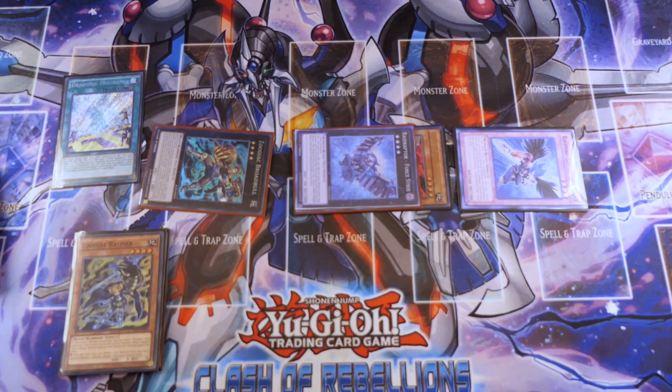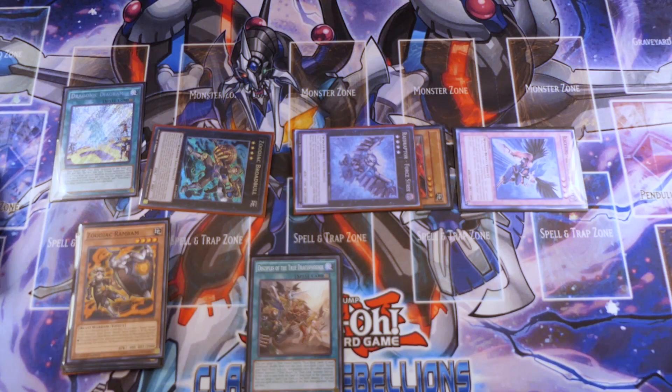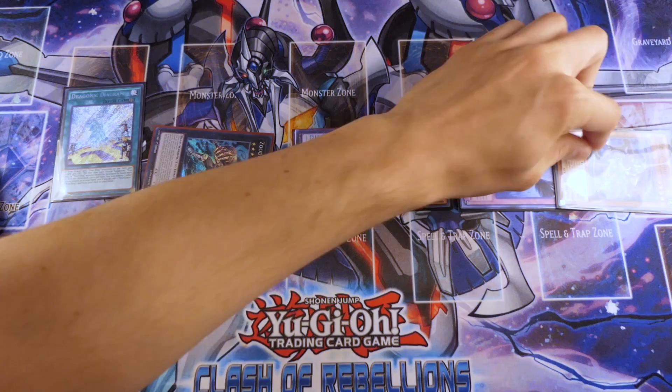So we're going to reactivate Dragonic Diagram a second time, and this time we're going to use its effect to pop Ram Ram in our hand. Ram Ram is going to trigger and special summon the card that we dumped with Zoodiac Ratpierre way back at the start of this combo. As for the Dragonic Diagram, what we're going to search off that, we're going to search any of the True King / True Draco spells that allow you to have an extra tribute summon. It doesn't have to be this card specifically, but it does give you an extra normal summon, and that's why we're searching it. We're going to add that to hand and activate Ram Ram in the grave, special summoning our Whiptail.